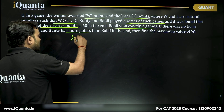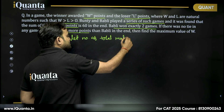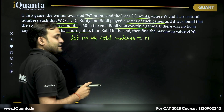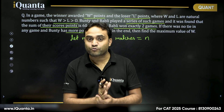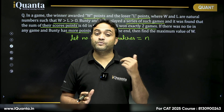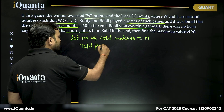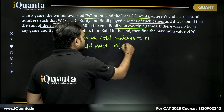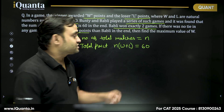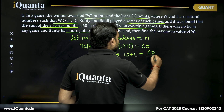Let the number of total matches be N. In each match, the winner gets W points and the loser gets L points, so total points distributed per match is W plus L. In N matches, N times (W plus L) points will be distributed, which equals 60. So we can say W plus L equals 60 divided by N.